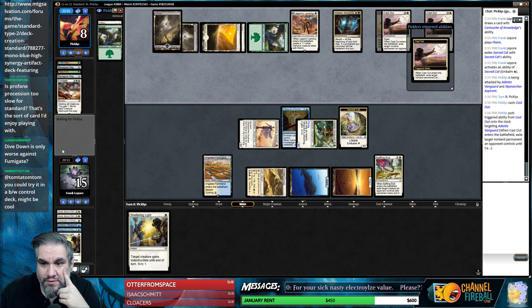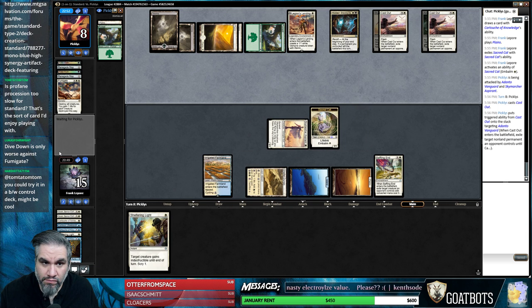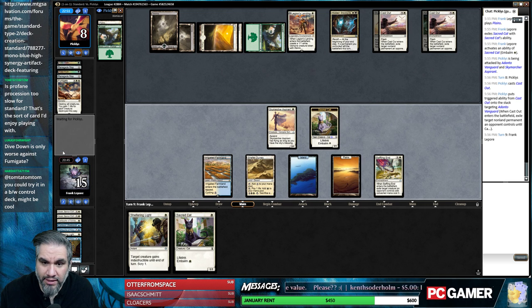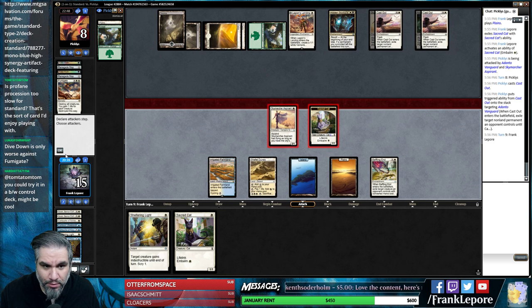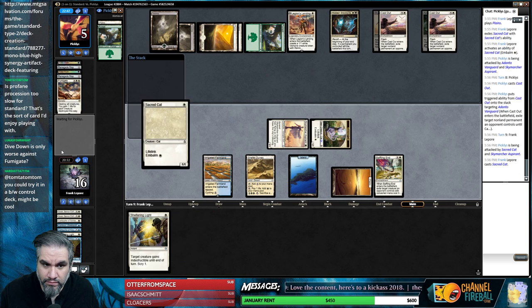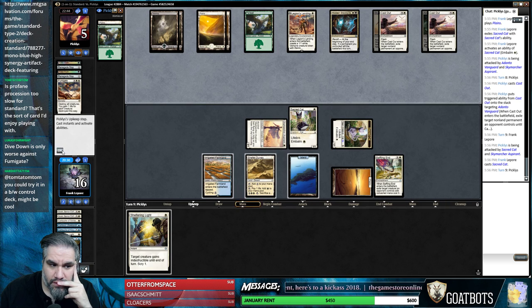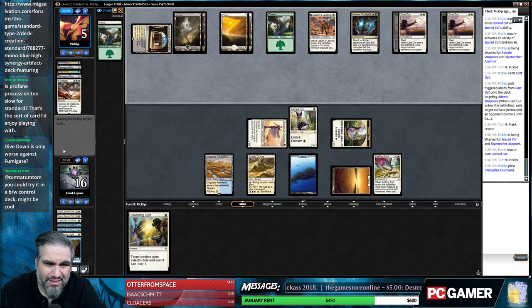Always with the Cast Outs - sad days. Kitty cats, okay. Put you to five and we have four power on board, so if we hit a land we can Shefet Dunes. We're definitely taking out the Baffling End and the Sheltering Light - this doesn't seem great here.